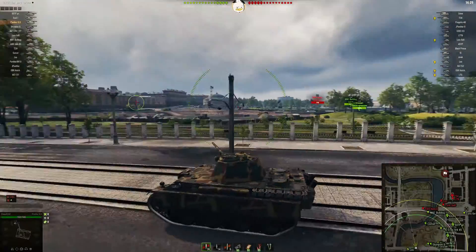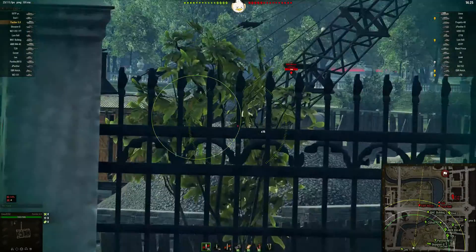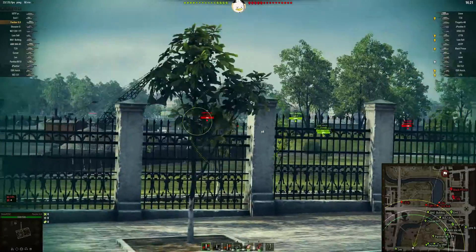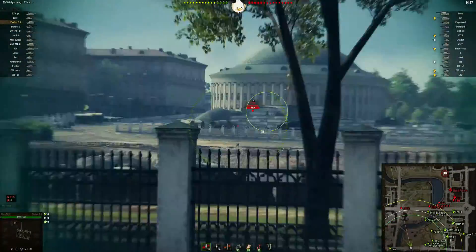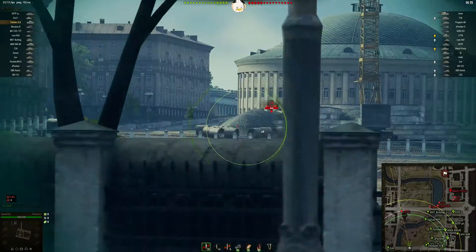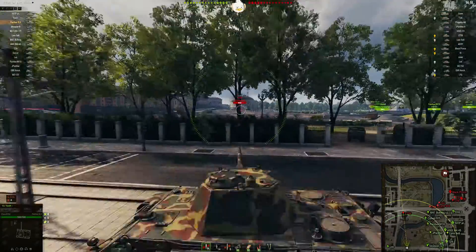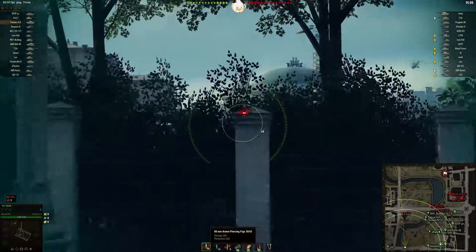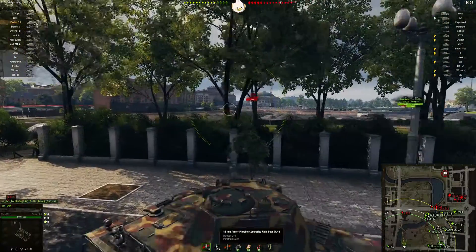Chaser spawned over here in the south and he is headed over to the west side to see if he can get some shots. Chaser, you're kind of wide open right there, so I would get out of that area. Shooting on the run might be more beneficial for you. The 88mm gun has 240 alpha with 203 penetration on the AP and 237 on the APCR.